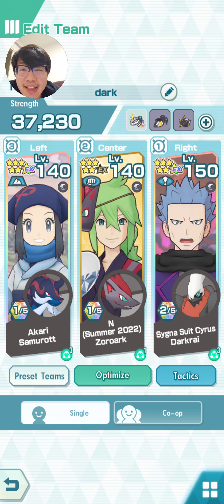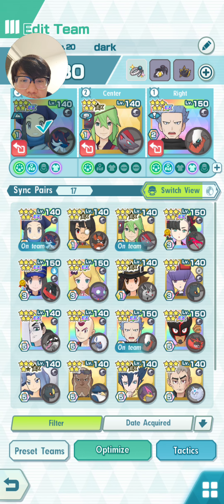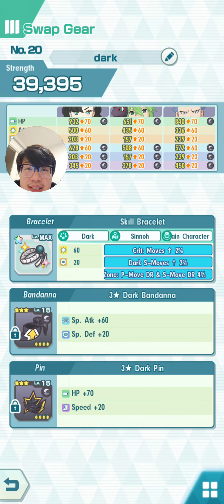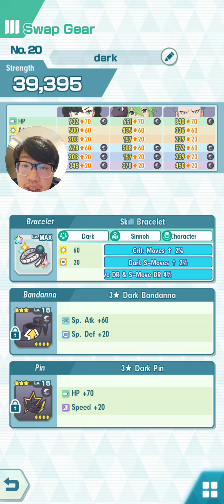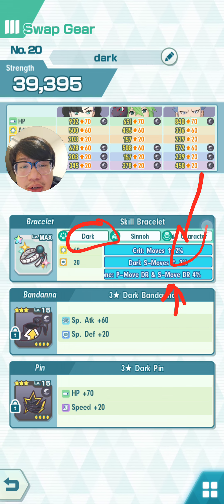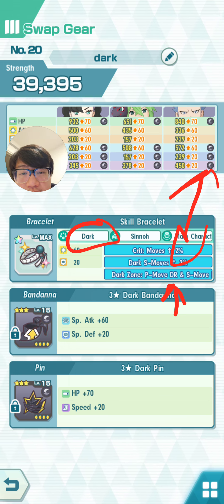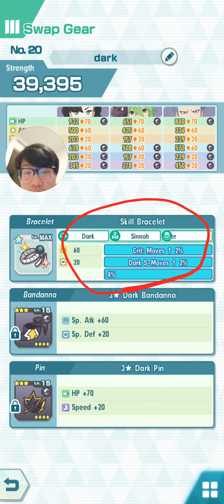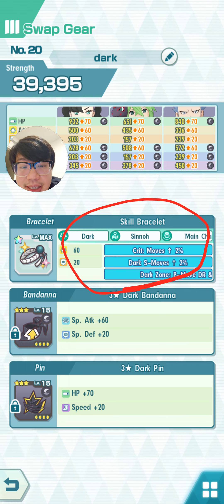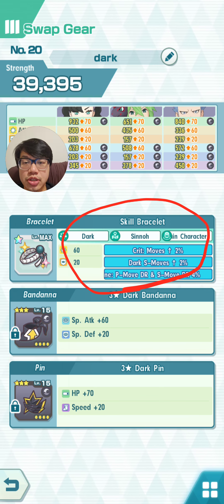If I decide I want to change my dark team and use Galarian Moltres instead of Akari, all of a sudden this first bracelet becomes less useful — though it's still dark type so I still get dark zone from Cyrus. But if I had swapped out Cyrus and lost dark zone, my point becomes clear: this gear is tailored to Akari. If it were poison zone instead, there would be really no other units that could use it, so you have to keep changing gears to fit each stage.